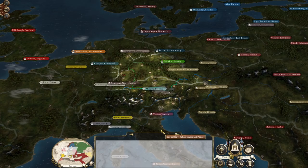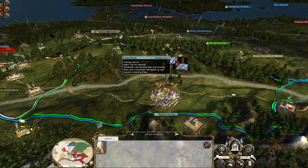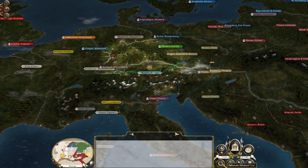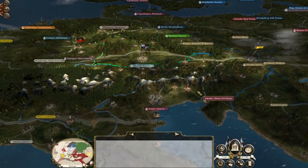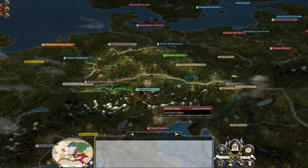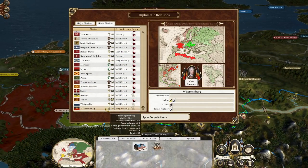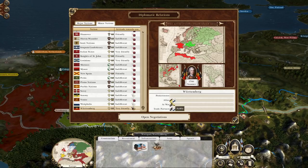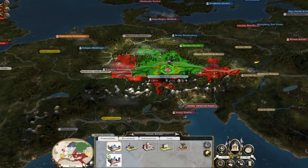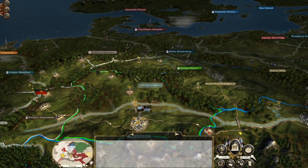We only have one region so we need to pick enemies carefully. First, I want to get my gentleman into Coburg, my university. In diplomacy, we're allied with Austria and Spain — we want to keep that going. Austria protects our eastern flank and prevents Venice from attacking through Austrian territory. Württemberg to the west is tempting but they're allied with Austria too, so we don't want to risk that alliance. The better vector is to push north toward Dresden and Berlin and become the head of a German empire.